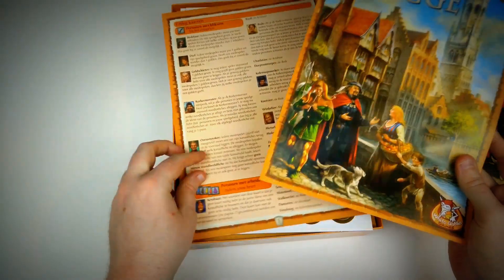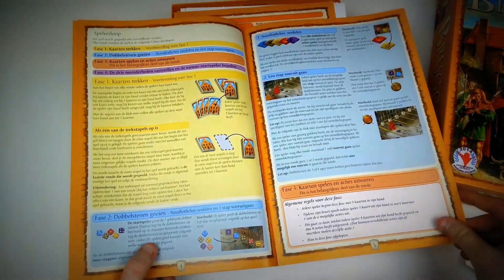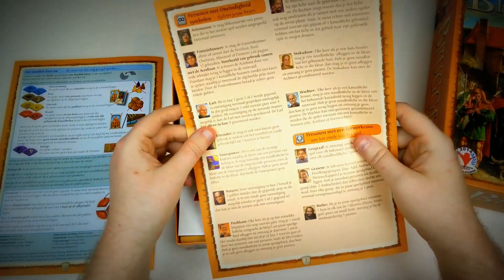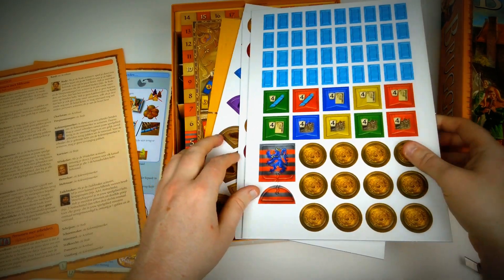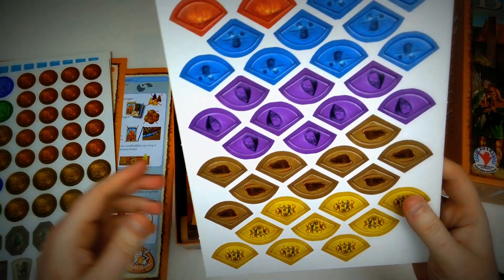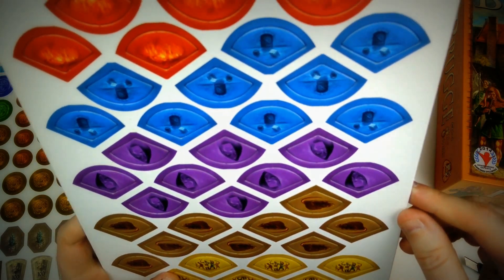We are getting a rulebook with lots of text and lots of explanations, and I can see the card explanations are in Dutch. We are also getting some cardboards to punch out with gold coins and copper coins, and some other tokens — no idea what this serum is, and there are some rats and some kind of army pieces here.